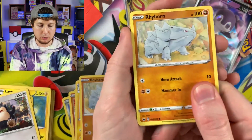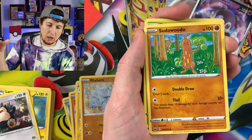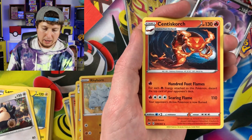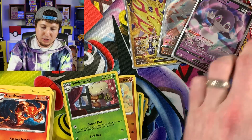Never lose your dinosaur. Rhyhorn, Goldeen - we got one more booster pack after this one. Energy, Sudowoodo, Eldegoss, Energy Search, Whimsicott, and a Centiskorch. Last booster pack and then we are getting into putting the binder together - let's make it a good one, Breaking Family!